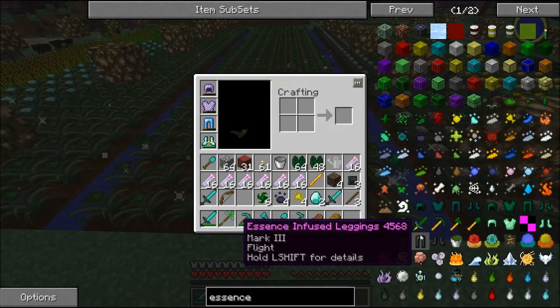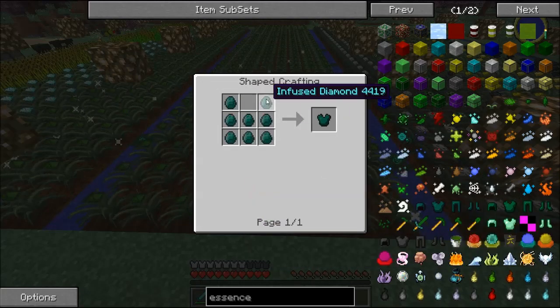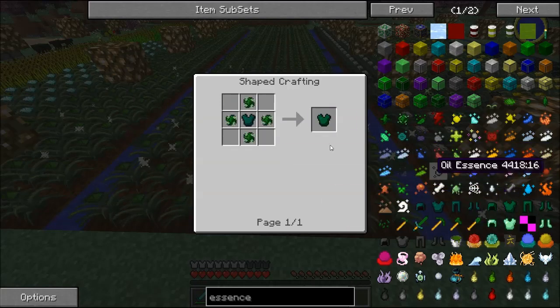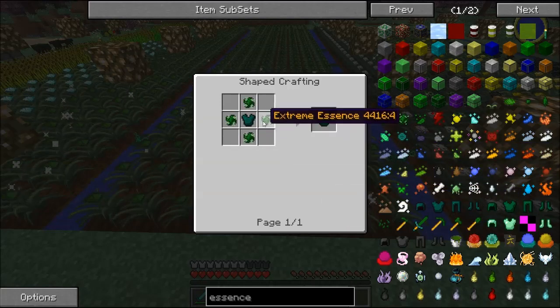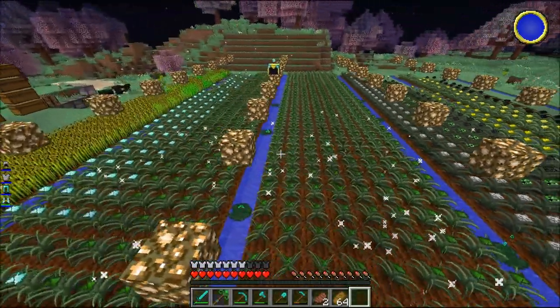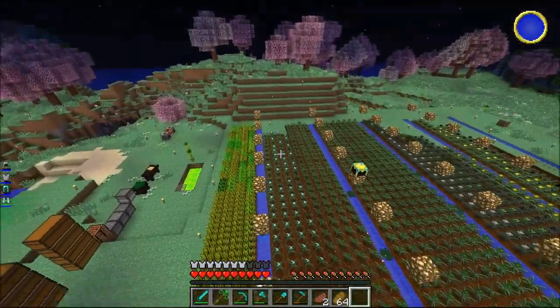I want to get to the essence - you'll see in a sec. This armor right here is essence infused leggings mark three, the third tier, and they allow you to fly. The infused diamonds part is easy, but then we need extreme essence, which is the costly stuff. I'll go through that in a second - we need a lot of essence, so I added another four rows of it.